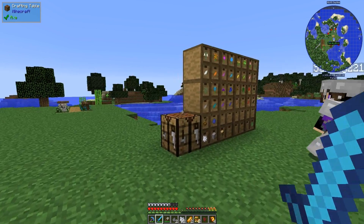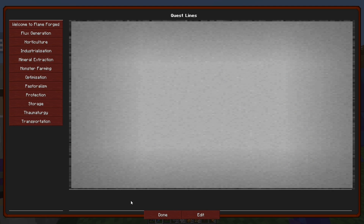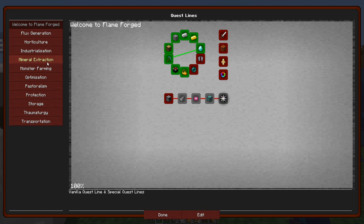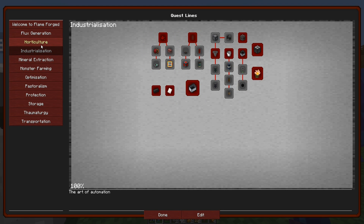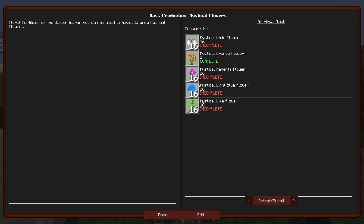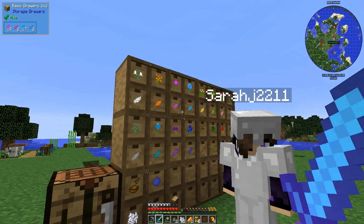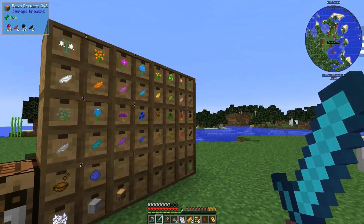Pretty much we can set those out. We can do a two-by-two of each, so four total of each. There is actually a quest we need to do first for that. Where is it? It's in — I can't remember what it's in now. Horticulture — okay — mass production, mystical flowers. So we need 16 mystical white flowers, 16 mystical orange flowers which is complete, 16 mystical magenta flowers, 16 mystical light blue flowers, and mystical light lime flowers, which is 16 as well.